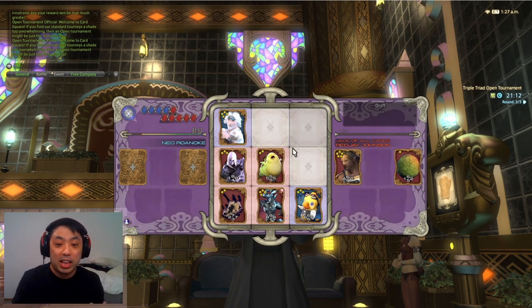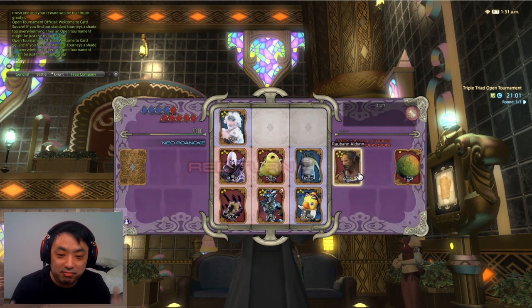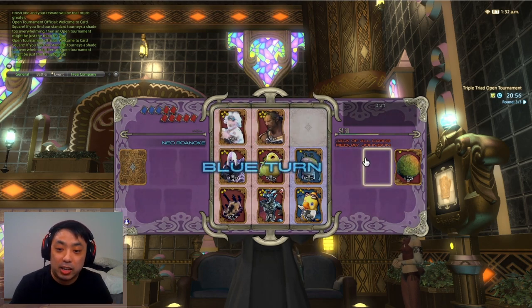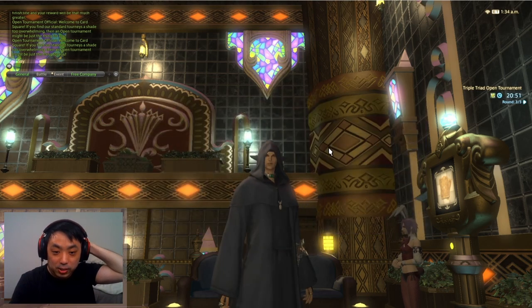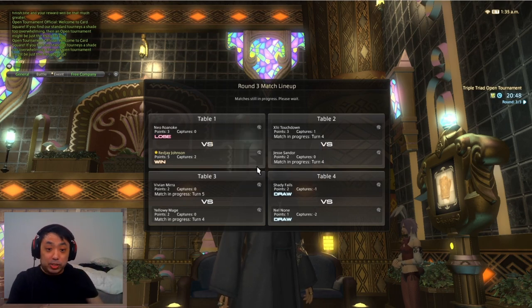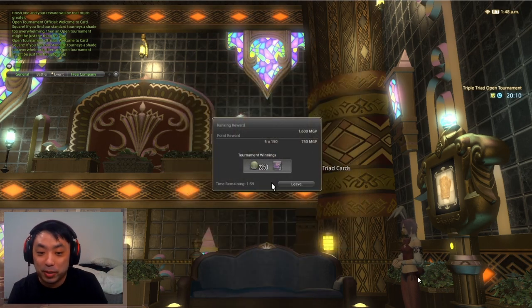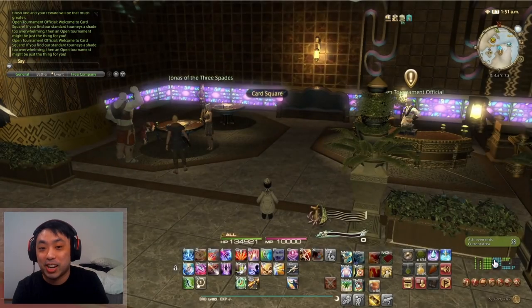I've secured a win at this point — we're already one card ahead. If they play a card in the top center to capture the Chocobo, I can capture it back with Raubon placed there and take the Alpha card in the bottom right corner. If they capture the Chocobo on the far right side, I'll place Raubon in the top center capturing Cid and the Chocobo back. Pretty much it doesn't matter what they do — I place my card, take a two-card lead, and stay a card ahead regardless. Two back-to-back wins with two fairly good decks. We get some MGP and some card packs. Thank you for watching and appreciate your time.